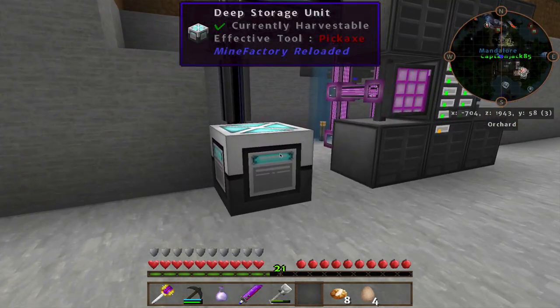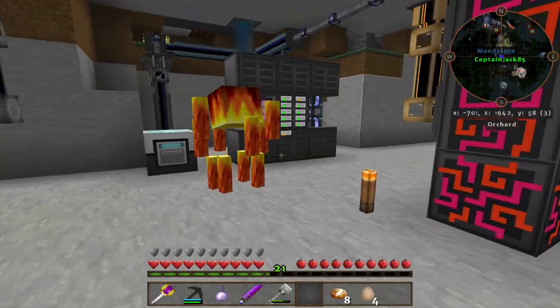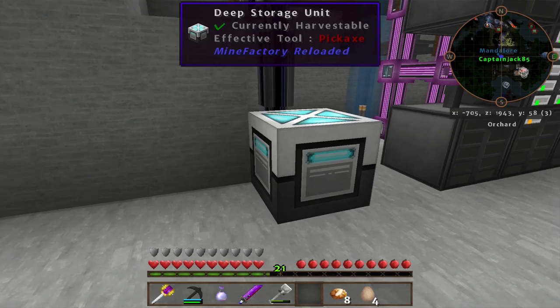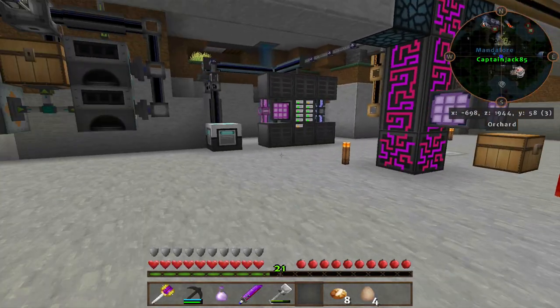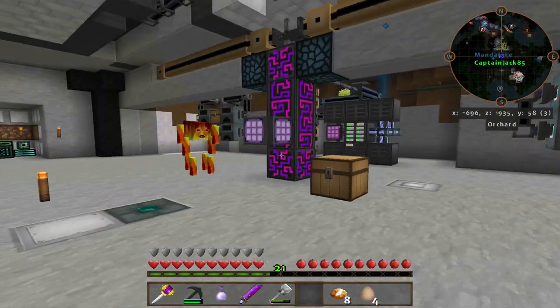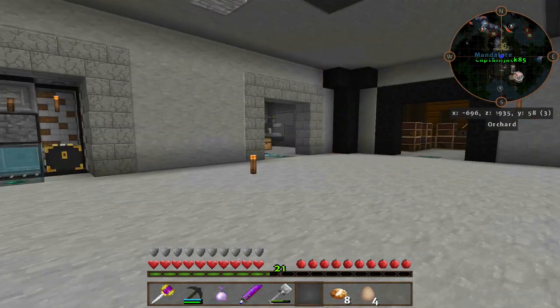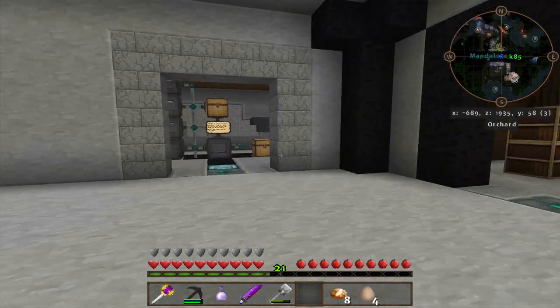We got our alloy smelters. We finally made a deep storage unit for all this stone. These are hard to make now too. The chests you use to make them don't stack, and it needs a tesseract. It's like an easy recipe. Oh, I just made four more tesseracts by the way, which will help. I'm planning on using them all.